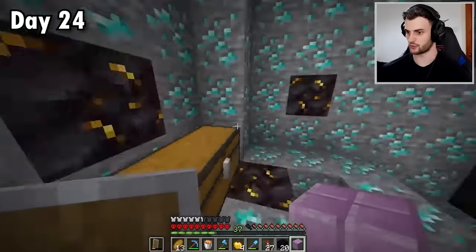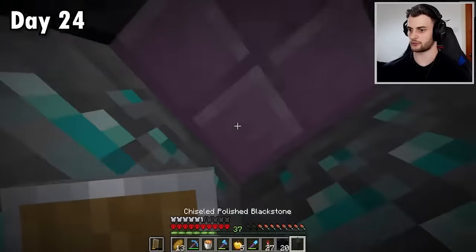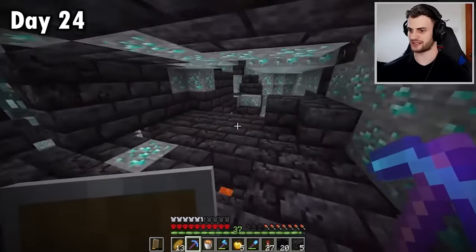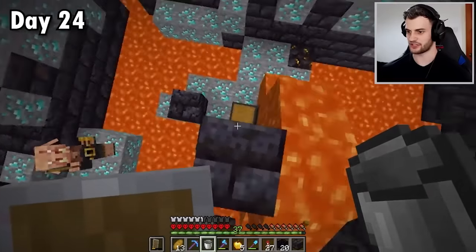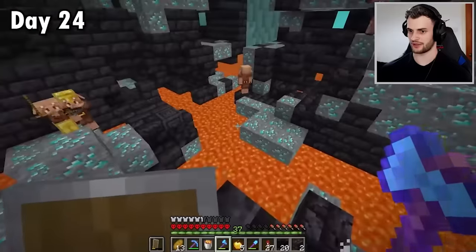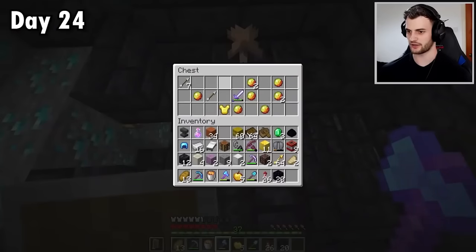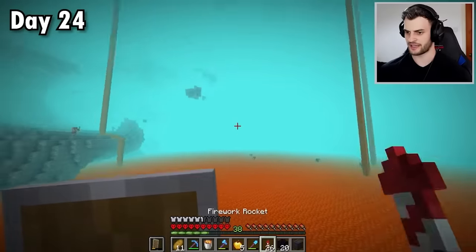I'm going to loot this the only way I know how — digging down here and quickly placing a block over my head. None of the piglins are getting angry at me at the moment. Never thought I'd be going to a bastion with the goal of collecting gravel. The only chest I can find is this one right here. Anything decent? Not really. These guys in here look a little bit angry now. There's a chest over there with more ancient debris. There are a few more gold blocks to be had up here. Now I'm going to try and find another bastion that's going to be easier to trade at.